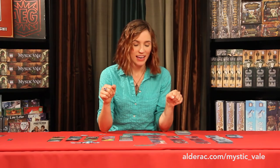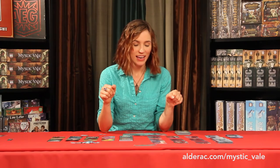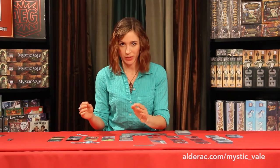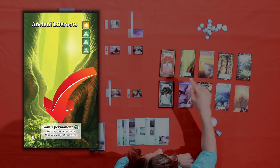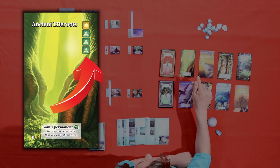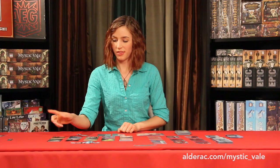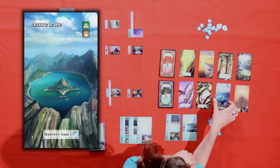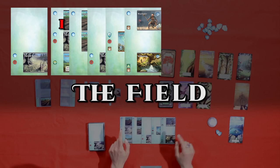I think I have enough spirit symbols to show you how veils work. There are level one and level two veils, just like with advancements — there's no level three though. You can see they have abilities like the advancements, and some of them give you victory points at the end of the game. The spirit symbols in the corner are the cost of the veil. It looks like I can afford this Azure Lake for a bear claw and a leaf, which gives me an extra mana every harvest. I'll go ahead and buy this one. Veils are special cards that don't get added to your deck, but because they're always in play, their abilities are always in effect.